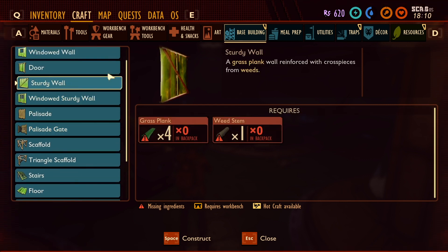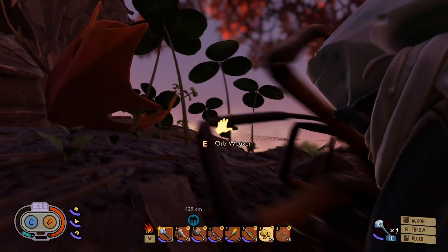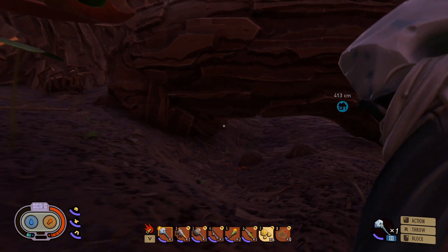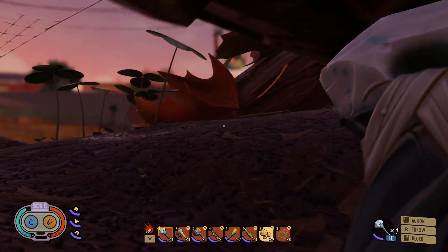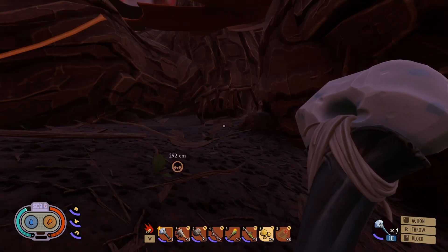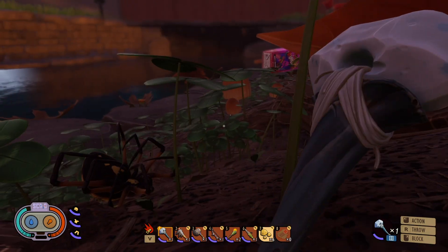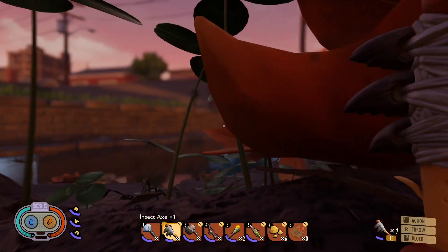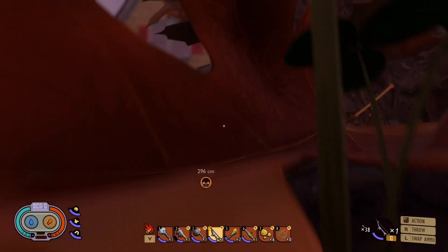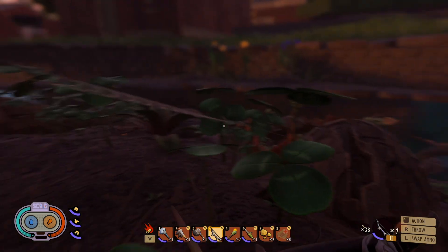So we got a couple things: sturdy wall — we don't really need that — but the gate and the palisade, that's epic. You better watch out, orb weaver — I'm in the business of killing. Another one sitting up there — is that an orb weaver or a wolf spider? It's hairy like a wolf spider. Since when is there a wolf spider? Has there always been a wolf spider here? I'm pretty sure that's a wolf spider for sure — oh, give me a head please.